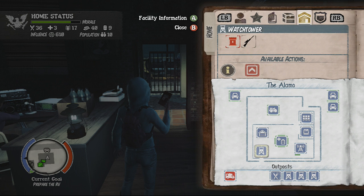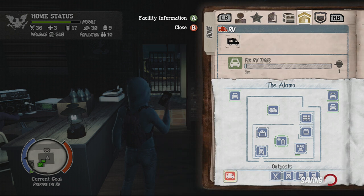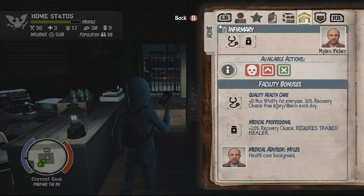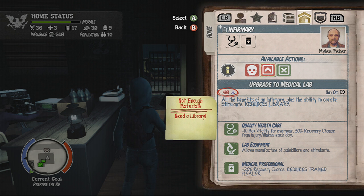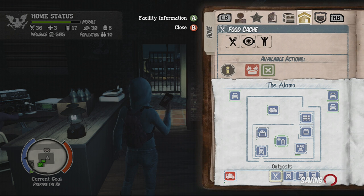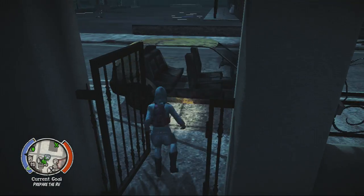What have we got to do? We can fix the RV tires — in 10 minutes that is good to go. Epic stuff. Upgrade to medical lab — we do not have enough construction material, so we cannot do that. I want to make more flame fugaces because we use them a hell of a lot — good for general survival, good for making fatties go boom. Just fucking good — why the hell would I not make them?